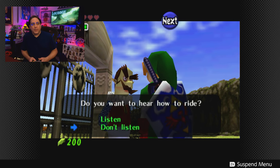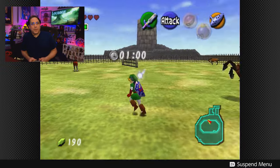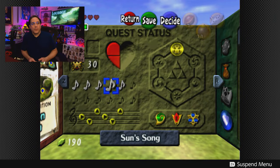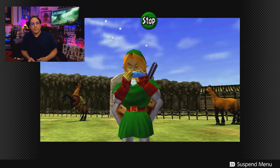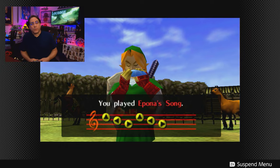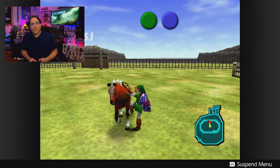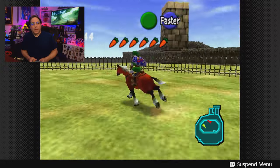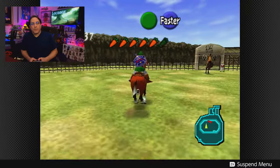Alright, here's the trick. We have only one minute, but the trick is to play the song we learned long ago - Epona's Song: up, left, right, up, left, right. Now Epona, like Link, has also grown up, but she still recognizes her song. This allows us to make sure we have her. The carrots are your stamina for riding.